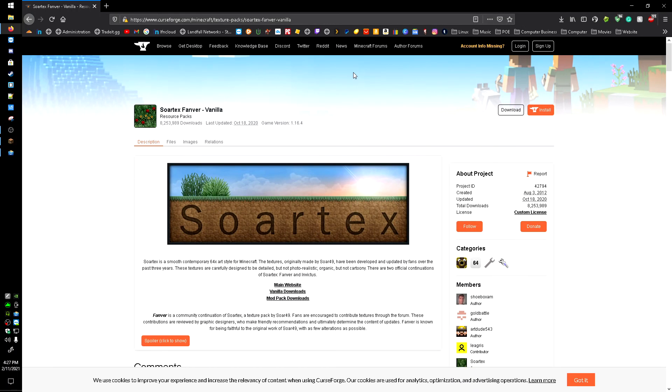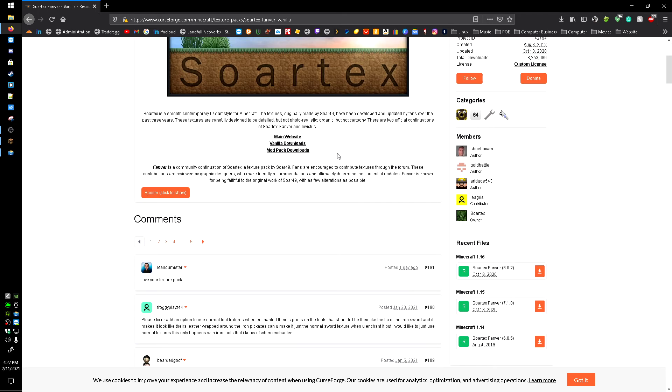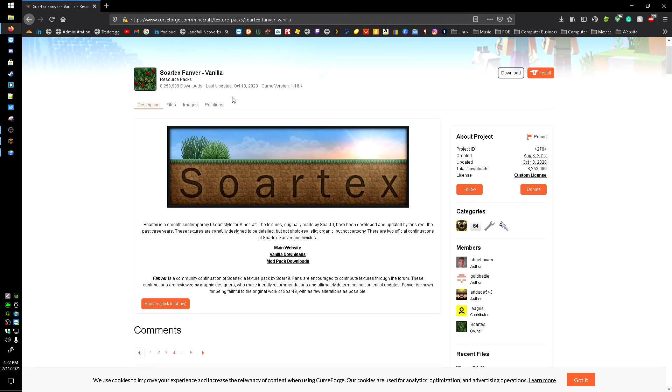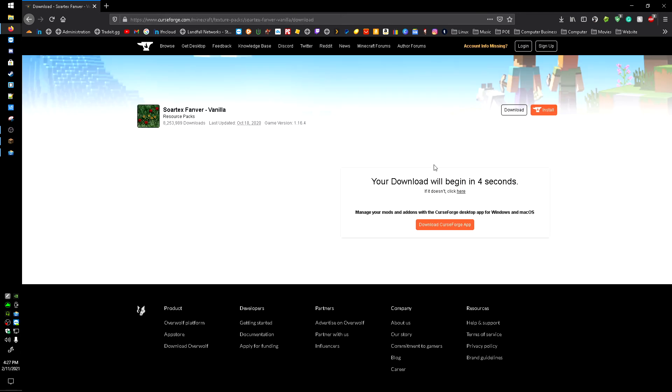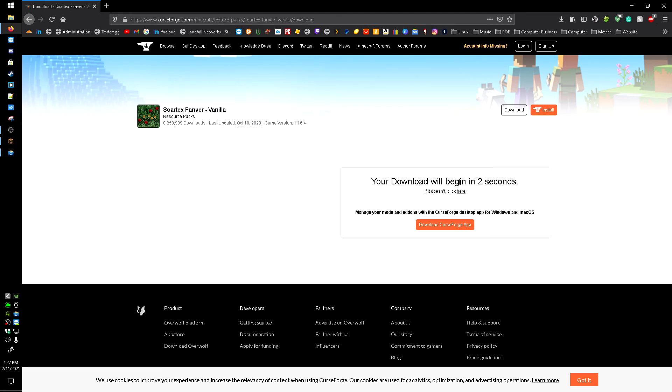Today I want to make a quick video on how to get the Soratex Fanbird Vanilla resource pack for Minecraft 1.16.5 and 1.16.4. I'm certain when 1.17 comes out they will be updating this, so this link should work for you once 1.17 comes out. All you're going to want to do is go to the link in the description — I'll leave it down there — it'll take you to this page, you're going to click download and wait five seconds, and it'll automatically start downloading.